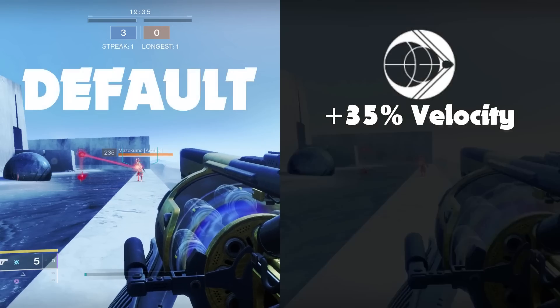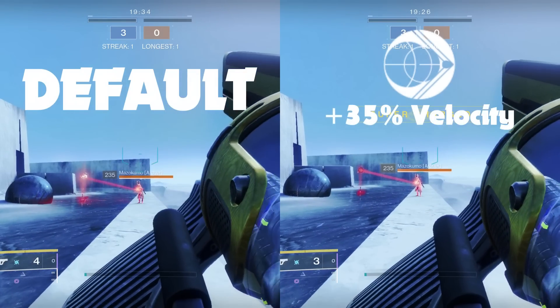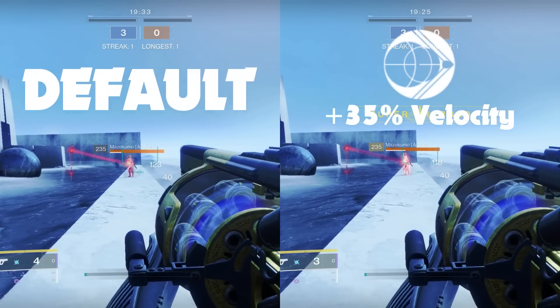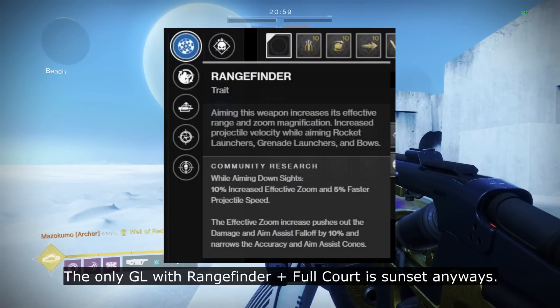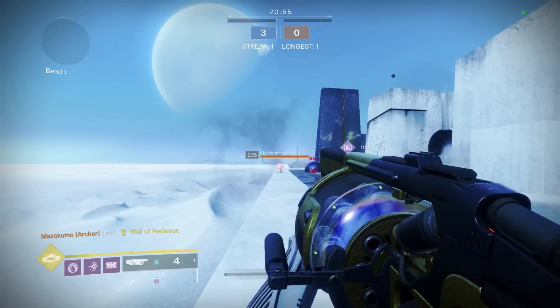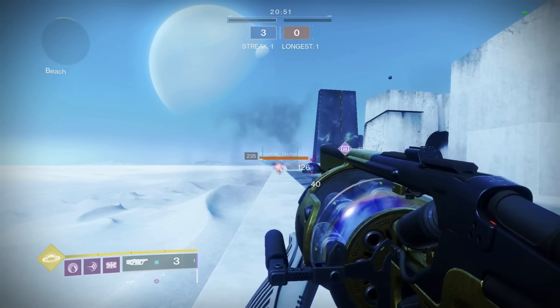With this in mind, pairing this perk with Impulse Amplifier — which increases the projectile velocity by 35% — can and will decrease your potential damage output over shorter distance engagements. Otherwise, something as small as your velocity stat or having Rangefinder, which only increases the projectile velocity by 5% while you ADS the weapon, would barely have an effect, since they are nothing compared to the velocity buff that Impulse Amplifier provides.